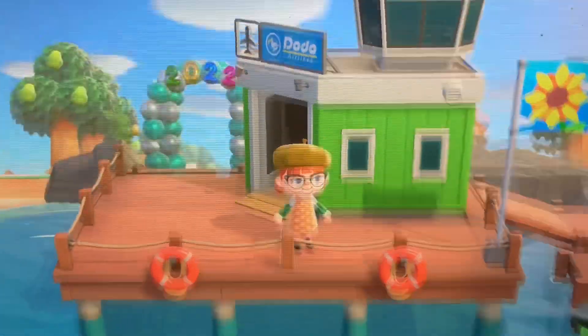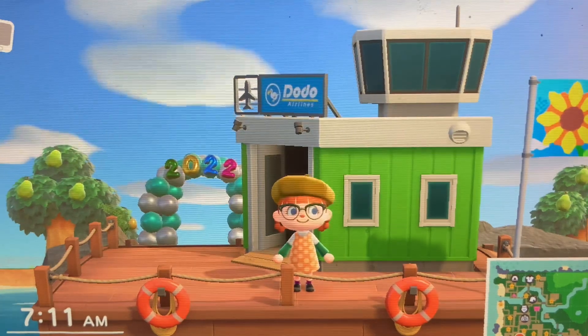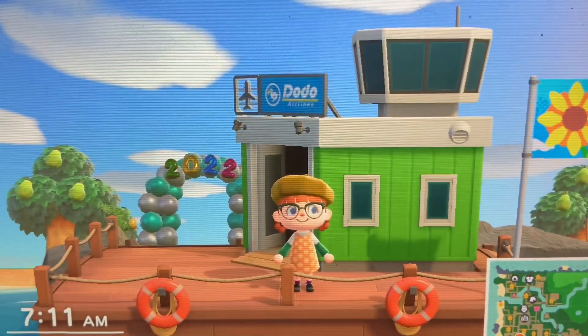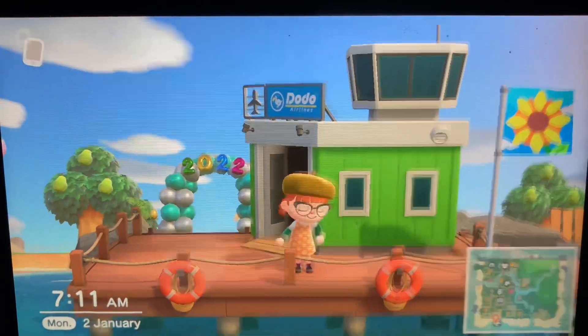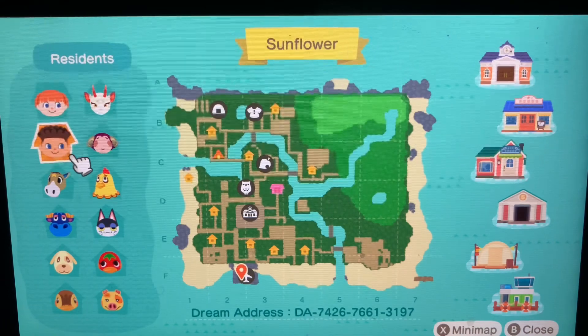Sadly I was going to put some outfits outside when I did my dream address but I didn't have the time, so I recommend making sure you get dressed up before you dream my island. I'm going to show the dream address now — here you go on the map. My dream address is DA-7426-7661-3179. I recommend pausing the video if you want to grab it, or you can check the description where I'll link it for you.